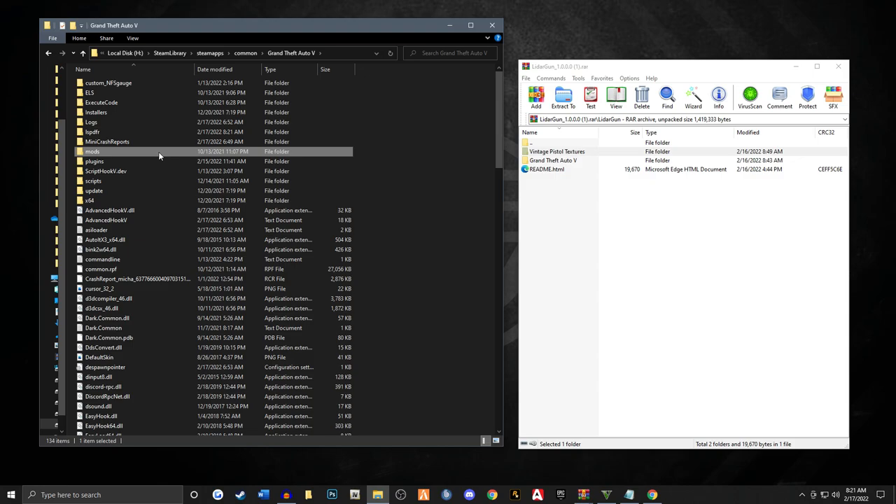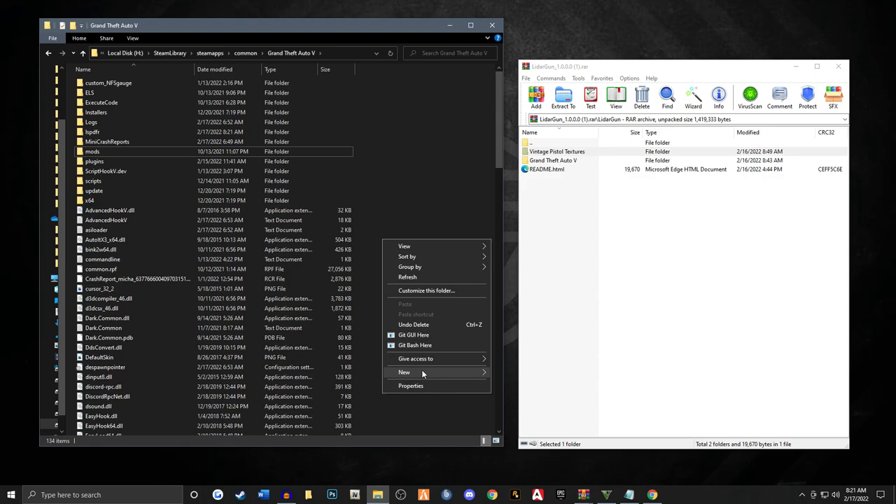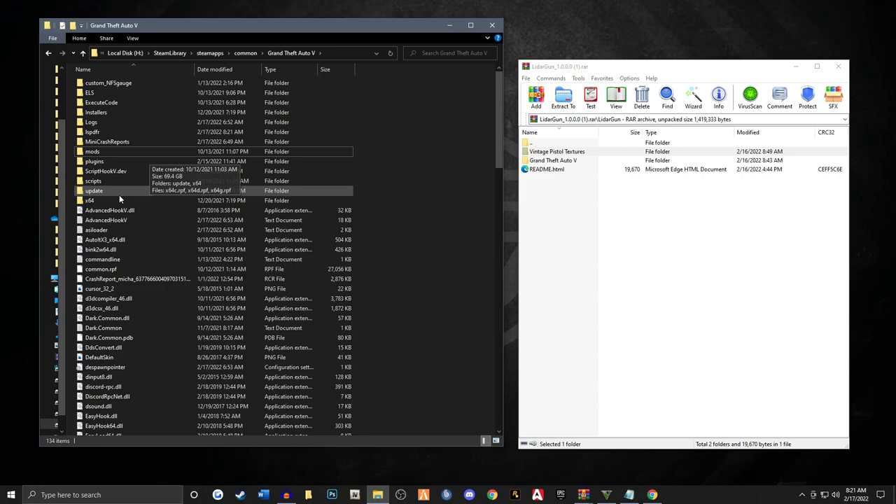If you don't have a mods folder, you need to create one — just right-click, go to New, go to Folder, and call it mods, M-O-D-S. Now one thing I was going to point out: because I have enough disk space, what I like to do personally is copy my update folder right here into the mods folder.